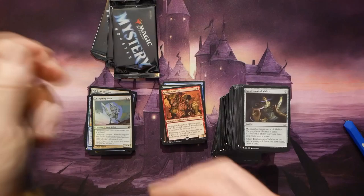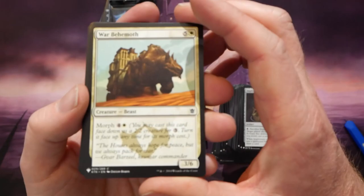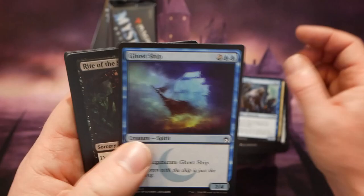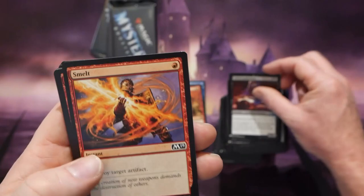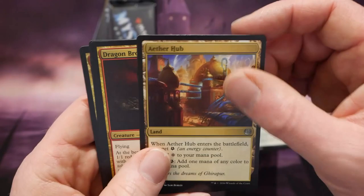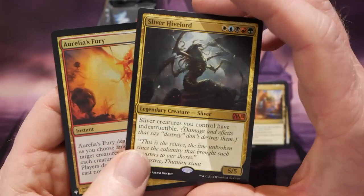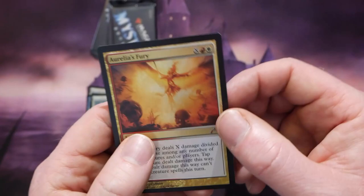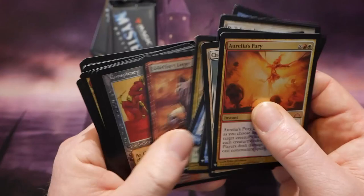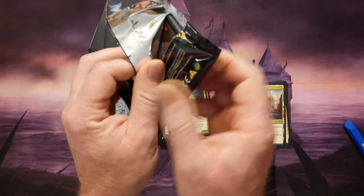Goblin Piledriver and then a Changeling Hero. Just a few packs left to go. War Behemoth. Homunculus. Ghost Ship. Gifted Aetherborn — that's another one that's kind of low in supply, and there have been some Pioneer decks recently using it in a vampire deck. Aether Hub — another good uncommon. Dragon Broodmother — that's a nice card. Sliver Hivelord — that's like maybe the third or fourth most expensive card in this set, really sweet. And another Aurelia's Fury — I'm sure I had one of those already too, so that's two. Very bizarre.